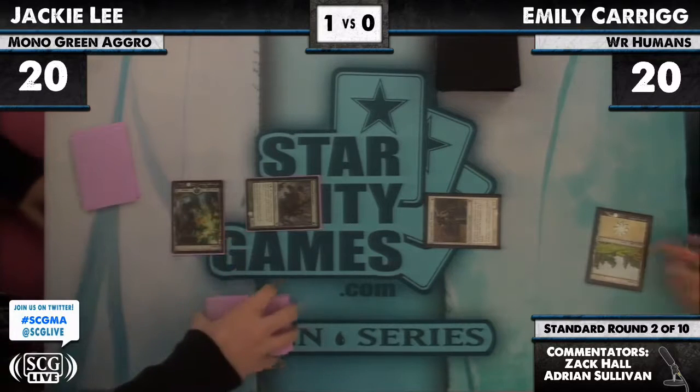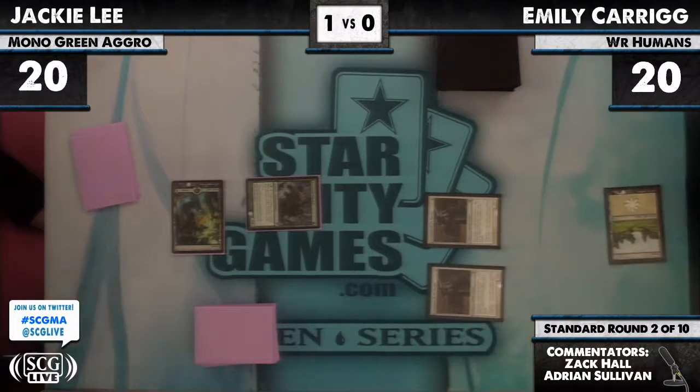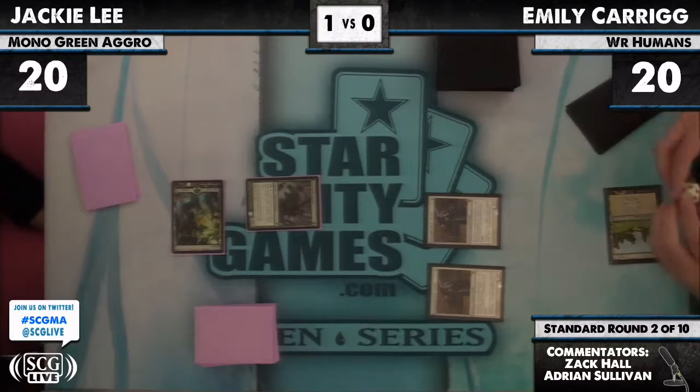Game two: turn one Champion of the Parish versus — is that a Tracker? It is, a Ulvenwald Tracker. That card is going to pose some problems for Emily; she doesn't have a lot of answers. But two Champions is a great draw.